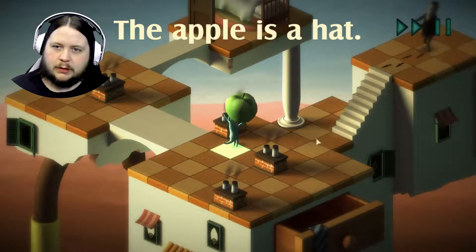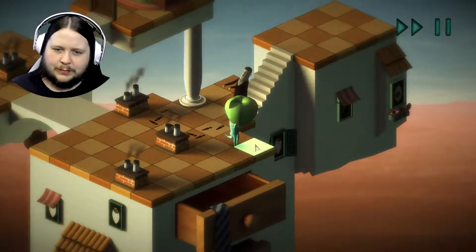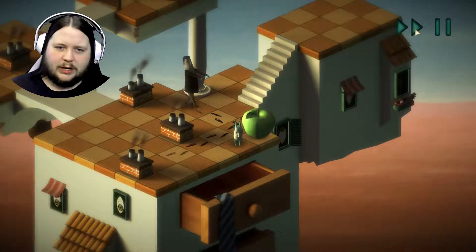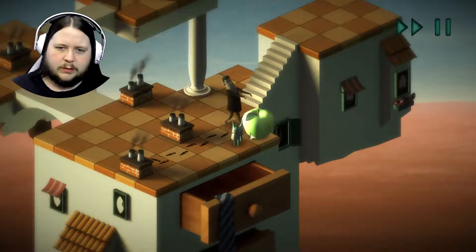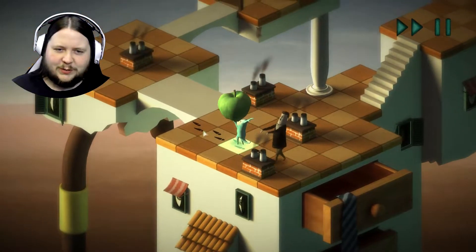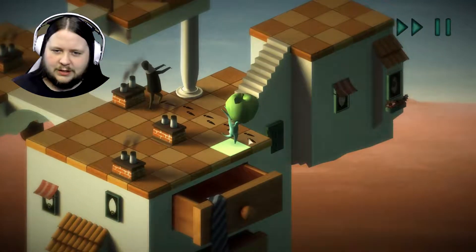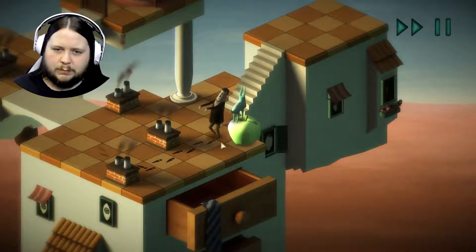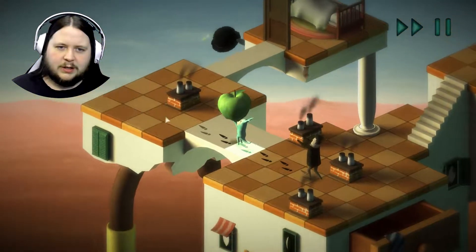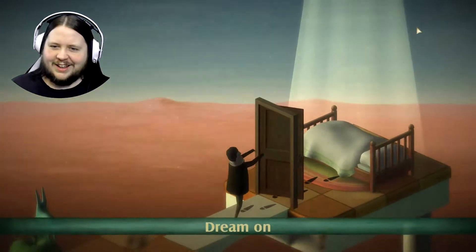Let's grab this — the apple is a hat! Place this here. I don't know if that's actually what I need to do entirely. He's going to bounce. Actually, I want him to — nope, nope, nope! It was too late. Bounce off that. I need him to go off this one. There we go. And then off this one. There we are. Sweet.